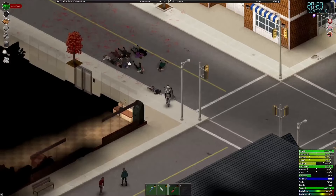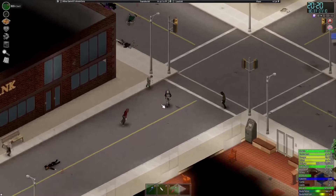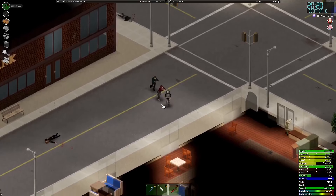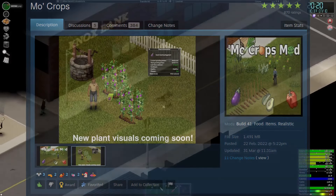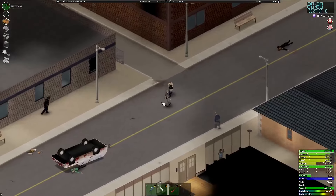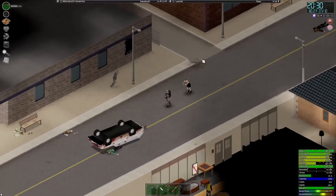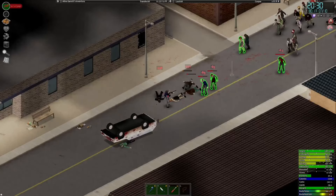As a bonus for those who stayed to the very end, I thought it would be a bit unfair to rank my own mod in the list so I thought I'd add it as an honorable mention. The Moe Crops mod. It adds a bunch of more growable crops such as watermelons, cucumbers, zucchinis, eggplants, carrots, and more. Thanks for joining me through my top 30 picks for mods in Project Zomboid.